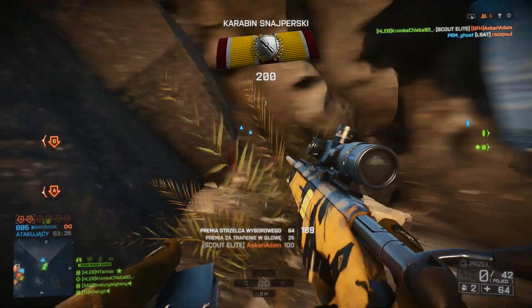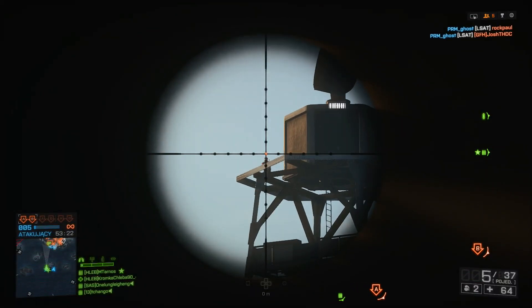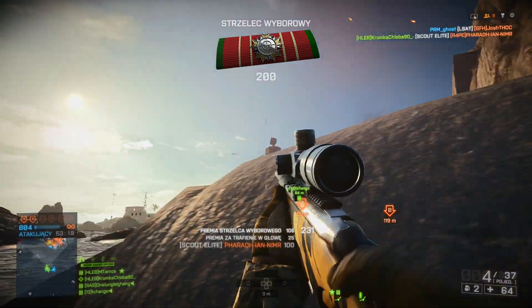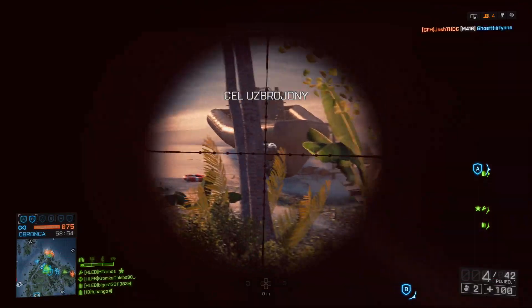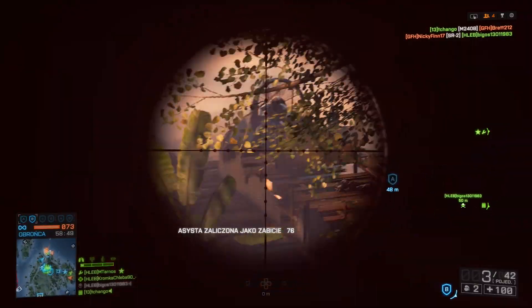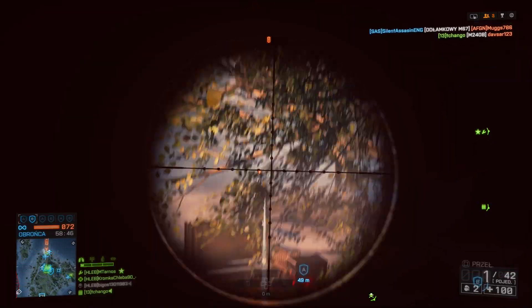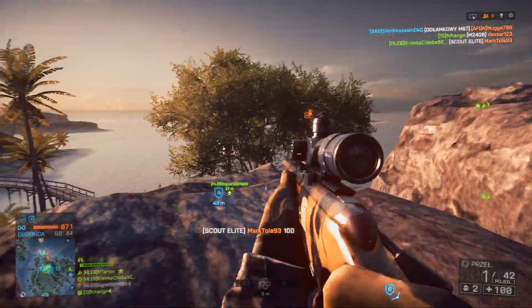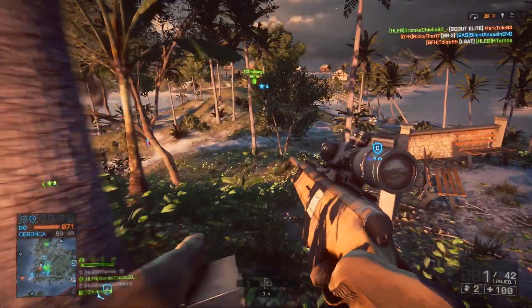When I talk about these stats — the Scout Elite — obviously, maximum damage is 100, minimum is 36.6. And this is very important, because when we shoot from very far away, there is unfortunately often a situation where, due to that 36.6 damage coefficient, when we shoot in the head — because obviously, whenever we shoot in the head, the damage is multiplied by a certain factor.